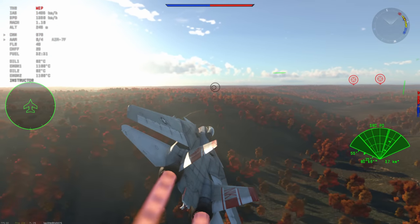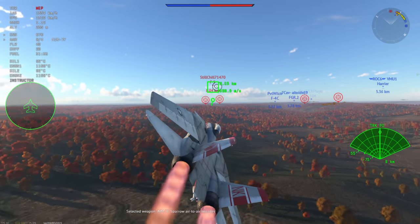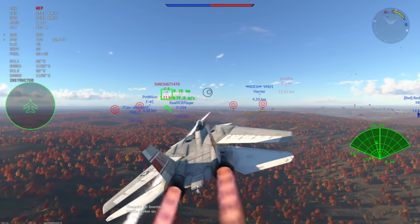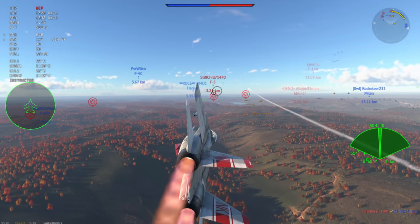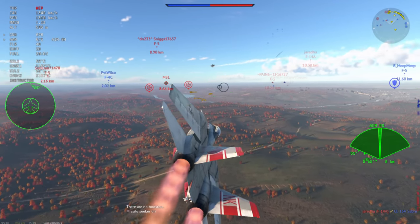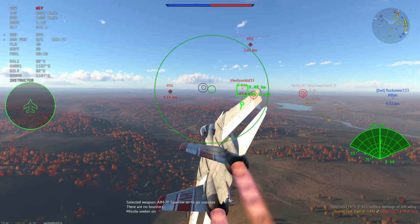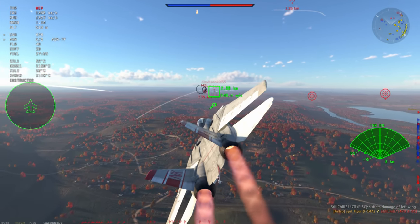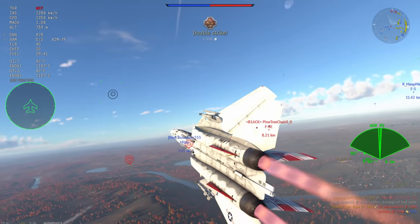Moving on to the next match, I want to show you roughly what I do. I tend to sit on the periphery with the F-14 and try to pick 1v1s as much as I can, because I know I can more than likely win a 1v1 or a 2v2. I definitely can't win fights where I'm outnumbered or out-missiled — those fights happen few and far between, but they do happen. If I can get distracted opponents like this F-14 here and the F-5C that I just shot down, that is an easy kill — a very easy kill. Go for your opponents that are attacking friendlies.